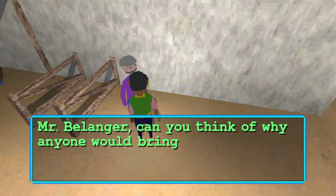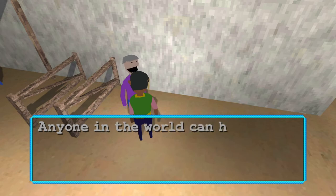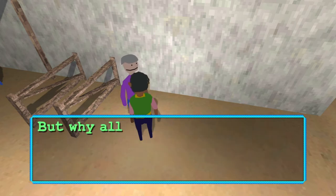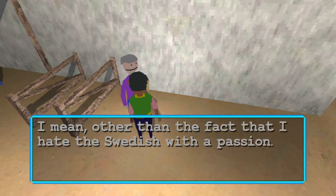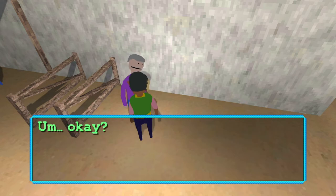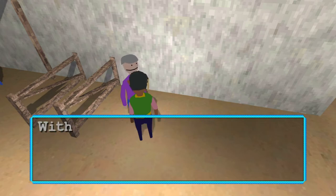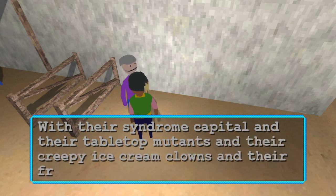Mr. Bellinger, can you think of why anyone would bring us here? Does anyone have a grudge against you? Anyone in the world can have any number of reasons for any number of things — to warrant this, though, no clue. I mean, other than the fact that I hate the Swedish — oh shit. All racist. I've seen Peach and Pat play this and I don't remember this part. Ask them clowns.